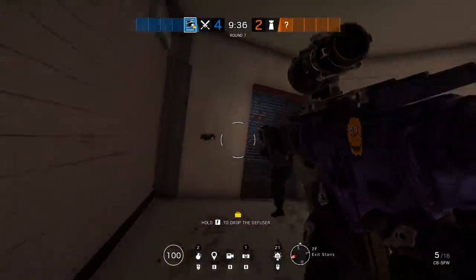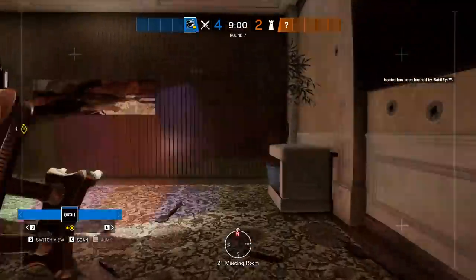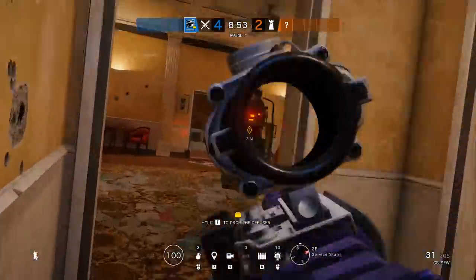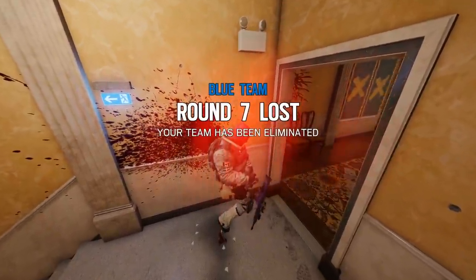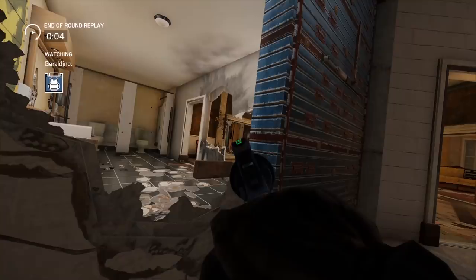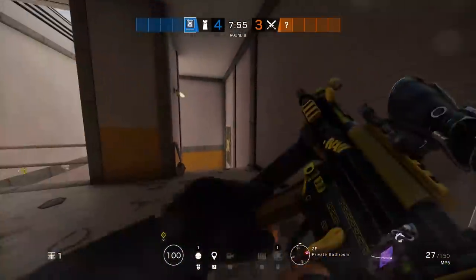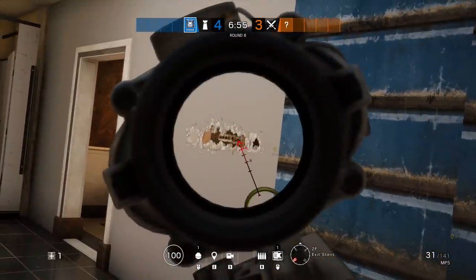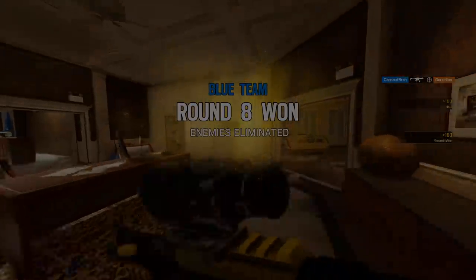Trick number 2 is a crazy long angle that can be used for both attackers and defenders very easily depending on the situation you're in. By opening up these three walls in a row you can get an angle all the way from top yellow to the meeting room door or vice versa. These two spots tend to be an area where players take their time before making the next push and that's going to give you a ton of opportunities. You can get even more sneaky with it by using melee holes that will make it that much more difficult to see.